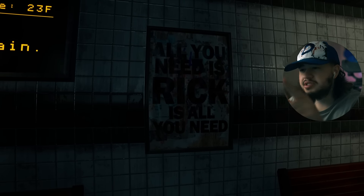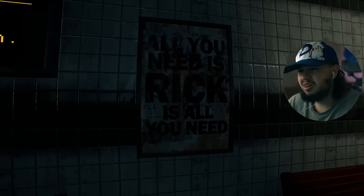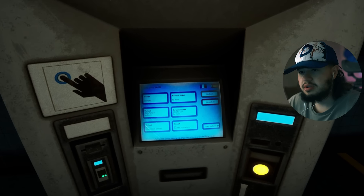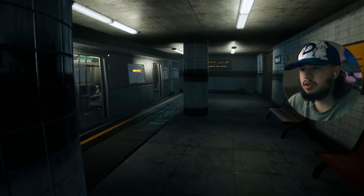All you need is Rick is all you need. All you need is Rick is all you need. What? Hold on. Okay, press E to skip train. You can skip the train? Okay, we need to — hold on. Alright, let's just get on this train.